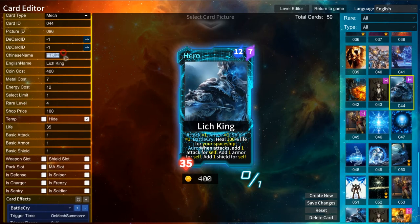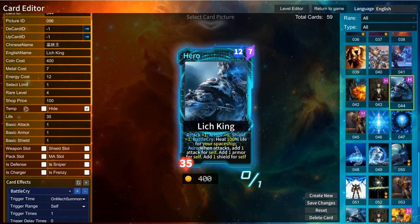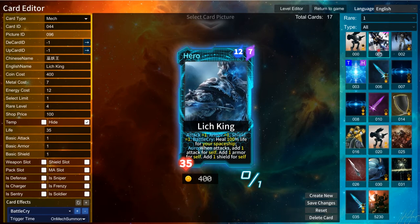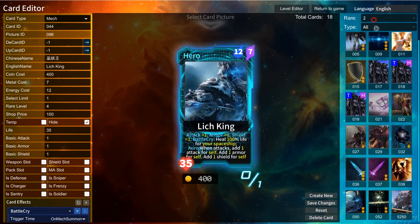Here are the Chinese and English name fields. If you change the card name, it will reflect and show on the card. The select limit is how many copies of this card you can include in one deck. Energy cards and rare level — I have 4 rare levels now. The first is the weakest, then the second, then rare level 3 which is powerful, and level 4 is the most powerful.